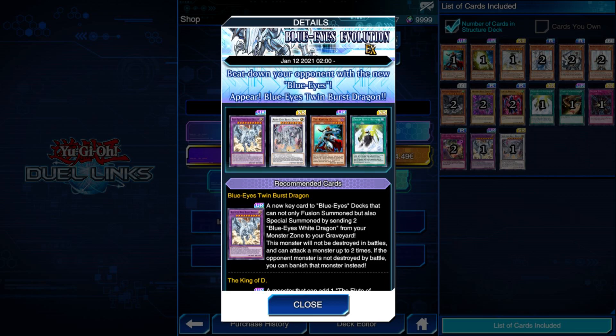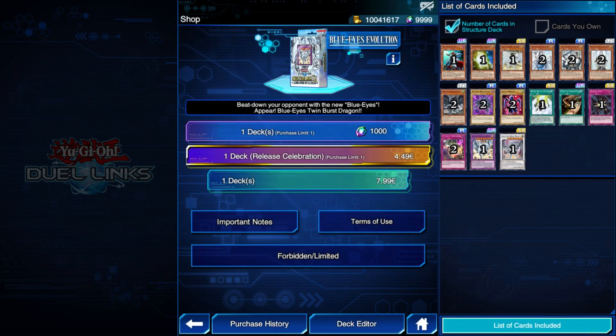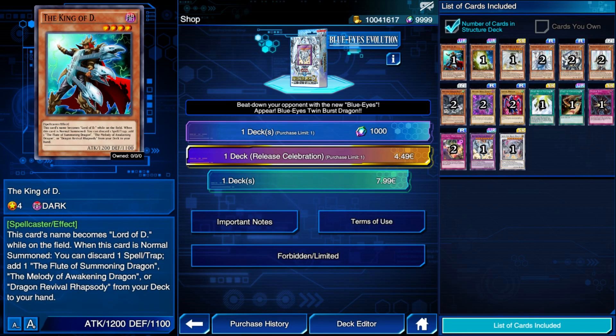Let's start with the new cards introduced in Blue Eyes Evolution. First up we have The King of D, a card that can actually be pretty decent in a Blue Eyes deck if of course there is enough room for it. Searching Melody of the Awakening Dragon and then searching again for two Blue Eyes can be pretty helpful. If it does see any play in competitive decks, it won't be more than one copy, which is very good for free-to-play players.